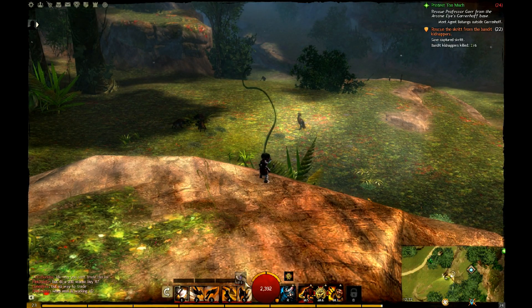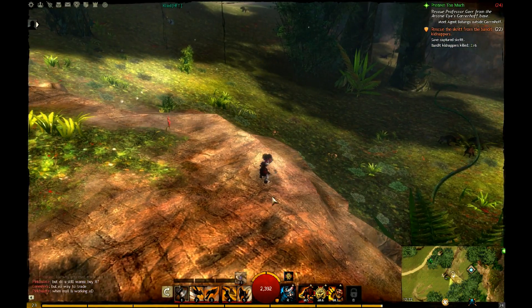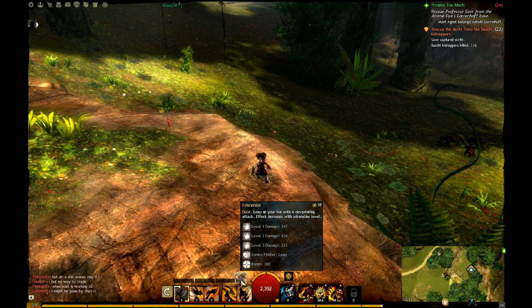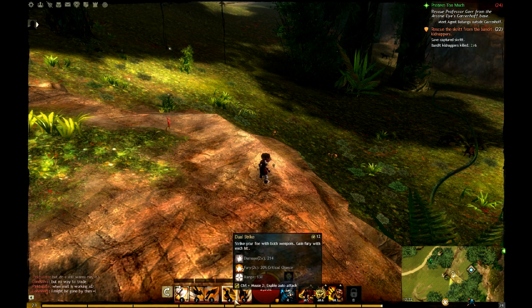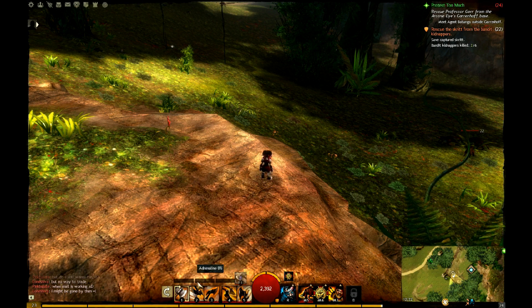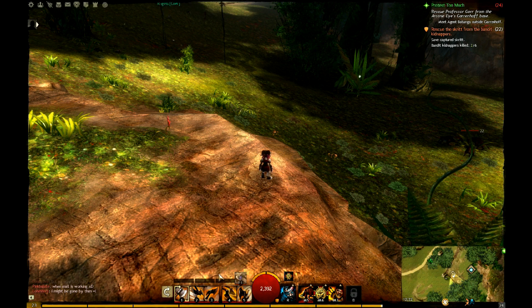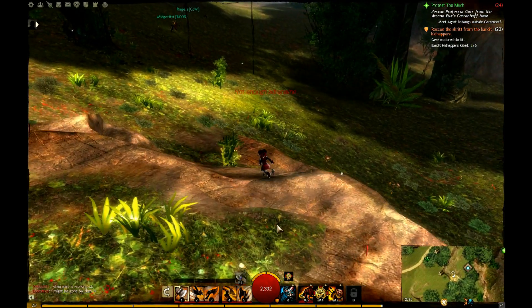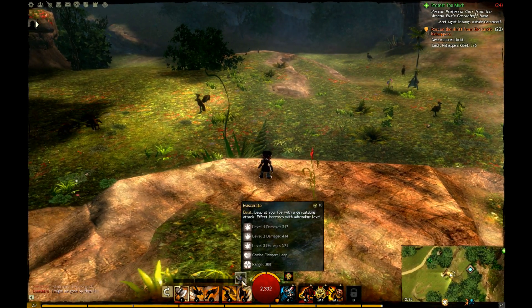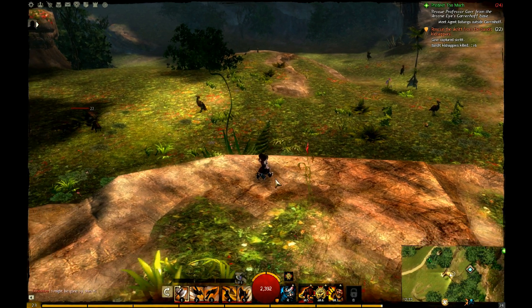And here on the top, it changes depending on your class. This is what you can call a special class attack. For me, it's a burst attack called Eviscerate with my axes. When I attack with my weapon skills, I build Adrenaline. There are three phases of Adrenaline — first phase does less damage than second, which does less damage than third. So if you get the full three bars, you can use Eviscerate. You can use it before that, but if you want to max the damage, get all three and use your F1, which will drain all the Adrenaline and deal a large chunk of damage.